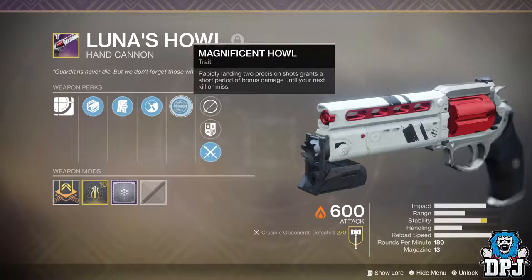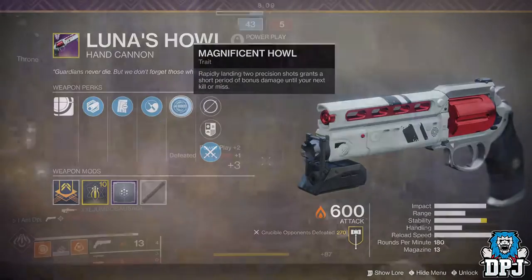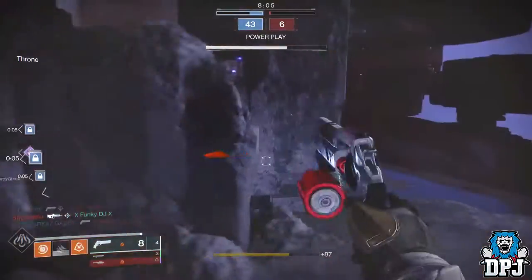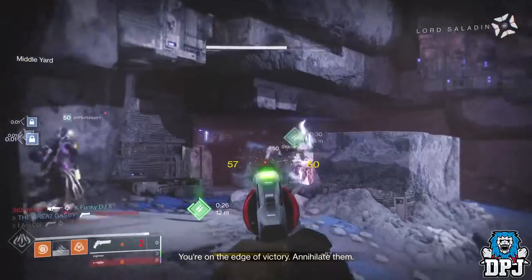The weapon is just a beast and it's definitely worth the grind. The quest starts via Shaxx — he should hand you a red ticket. If you don't remember picking it up, it should be in your pursuits tab. I believe it's called Shaxx and Denial, that's where it starts. It's 99% competitive which you have to play to get this weapon.